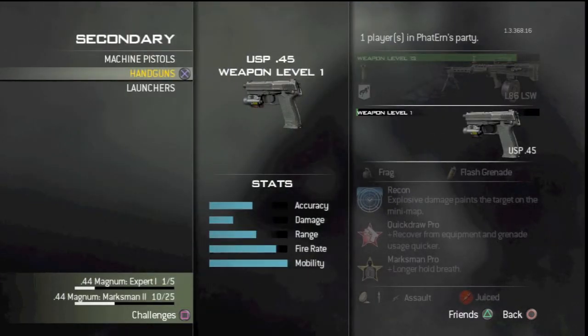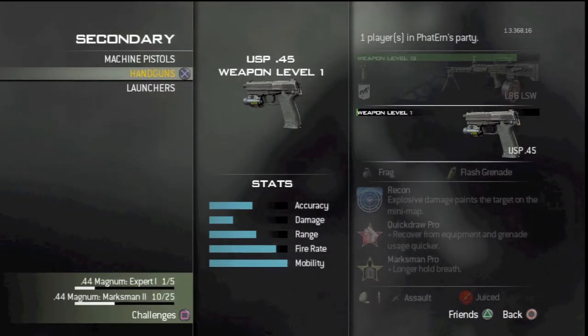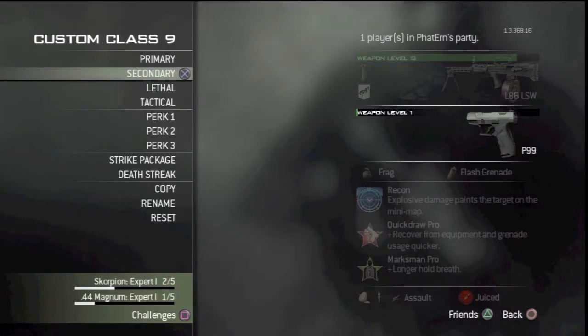Now for our secondaries we get to go one through three. I'm not going to show you this process, but this is just so you know how I'll be doing it in the future. Handguns - got a two. One through five and I got two, so I get the P99 and I have no attachments.